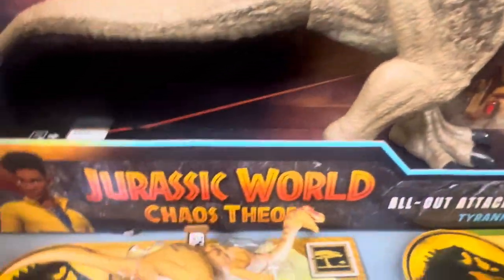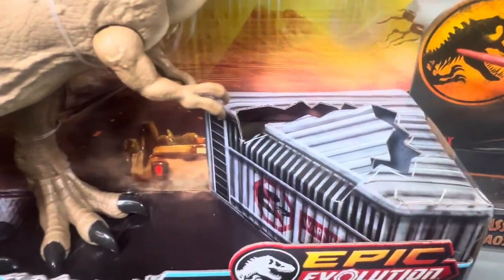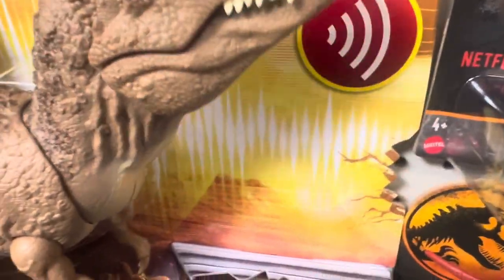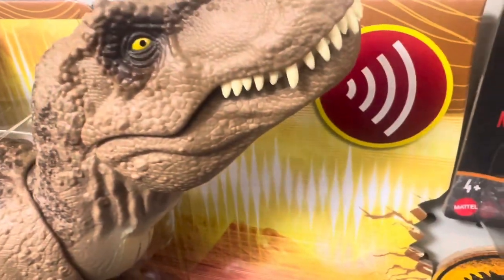Here's the Jurassic World Chaos Theory All-Out Attack Tyrannosaurus Rex. Here's the QR code for the T-Rex. This one, like I said, is a button to push. Look at that — arms and leg movement here.